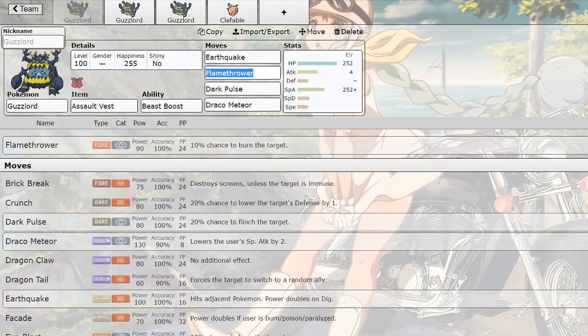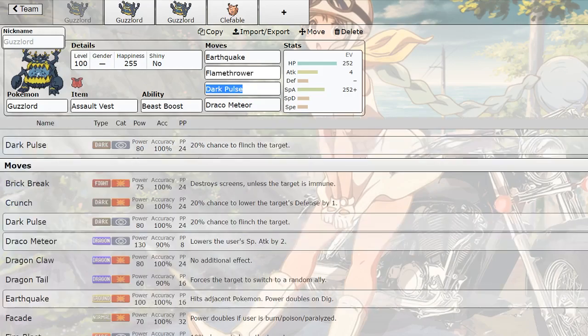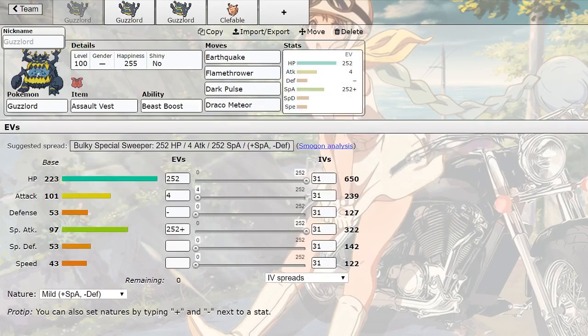You can also run Sludge Bomb in one of these slots instead of Flamethrower if you're confident enough in your Dark Pulse. You can also run Dragon Pulse over Draco Meteor if you don't want the drop, because you have to be confident enough to get the kill in order to get the Beast Boost back. Like with Buzzwole and Superpower - you get the Beast Boost back up so it's like you never lost that attack stat. It's the same with Guzzlord, but the thing is he'll be at minus one, which is unfortunate, because he gets a plus one boost in special attack after Beast Boost once he kills somebody.